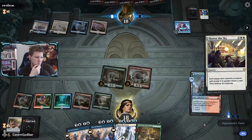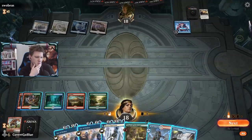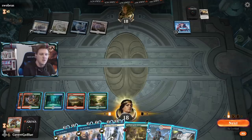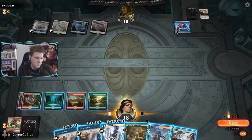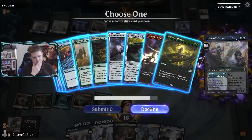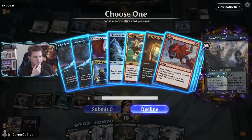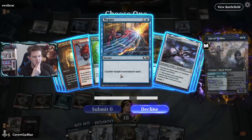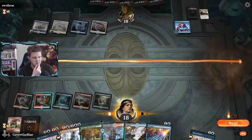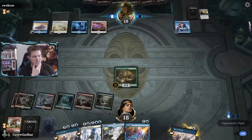I'll take my card from my Bonecrusher - cool. Settle in, this game might take a while. We can go get Disdainful Stroke, which is solid against them, or Negate, also solid. We can resolve our Edgewall Innkeeper. Maybe we don't want to be as reactive - although Negate is pretty solid. I don't think I want to hold it up here; I still want the Innkeeper down. Make the opponent wrath one Innkeeper if they have it, which would just let me fetch Escape to the Wilds and force it through.